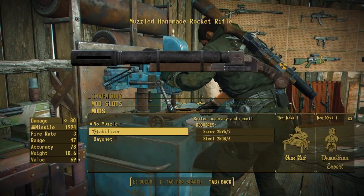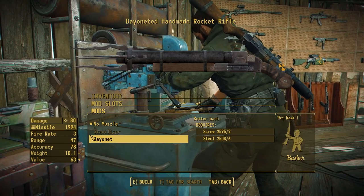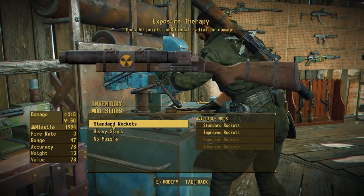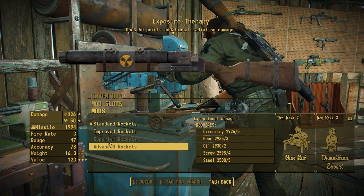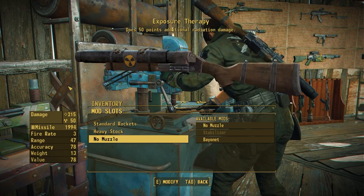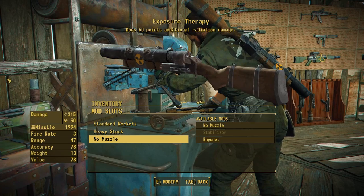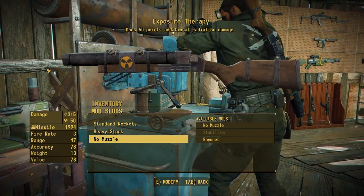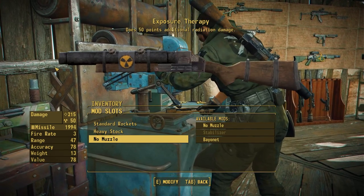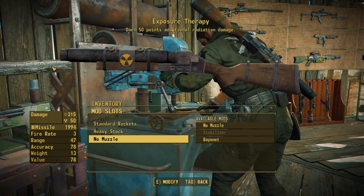Finally in the muzzle section we have: no muzzle, a stabilizer functioning just like the vanilla missile launcher's, and a bayonet which looks mighty menacing on this weapon. When it comes to Exposure Therapy, everything is the same except you can't equip sights. The main reason is that many sights clip with the assets on the barrel, but the other reason is that firing long-range nukes seems a bit overpowered — and you can get this weapon pretty early if you really try, so you're going to have to guess where you're shooting just a little bit.